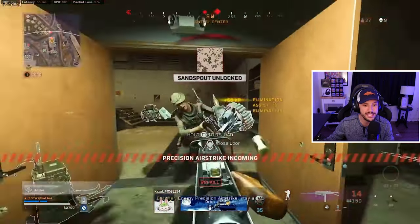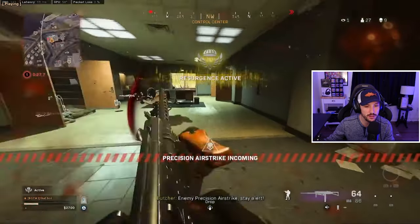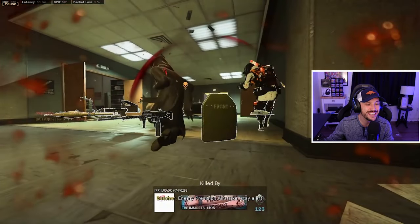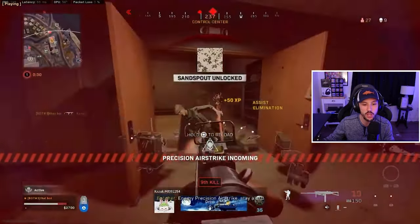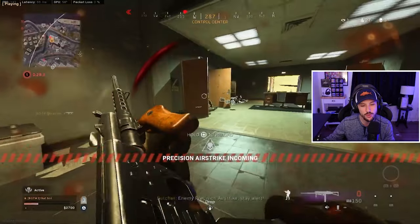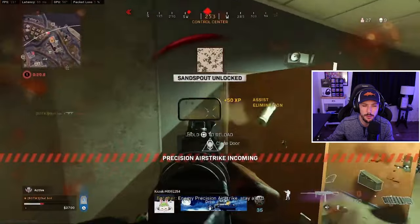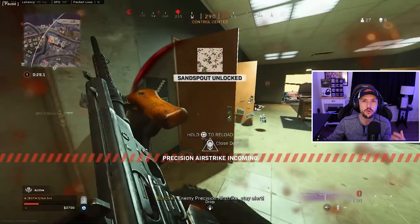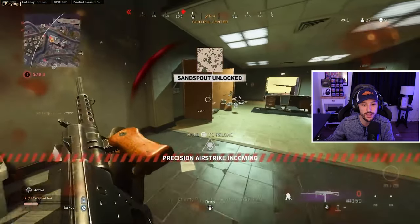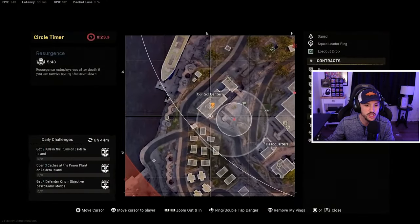I probably would have run away expecting this guy to push. You've got to make some move here — it's so tough because he kind of can't get out of it. There's no angle for him to go; if he pushes right, that guy has a pretty good angle to kill him. Maybe he takes out the XM4 here — that's probably the play: back off a little, take out the XM4, and switch to basically kill him before he kills you because they're both super low health. Tough scenario, but he's back in.